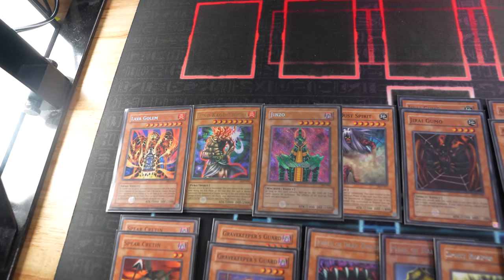Draw. I'll tribute my Yomi Ship for Dark Dust Spirit — why destroy later what you can destroy now? My Summoned Skull is destroyed. Dark Dust Spirit attacks you directly for 2,200. Set two cards face-down and go to end phase — Dark Dust Spirit returns. I draw for turn and activate Swords of Revealing Light to stall. This card shows up whenever I'm in a pinch. I'll also activate Pot of Greed to draw two more cards, then set one face-down.